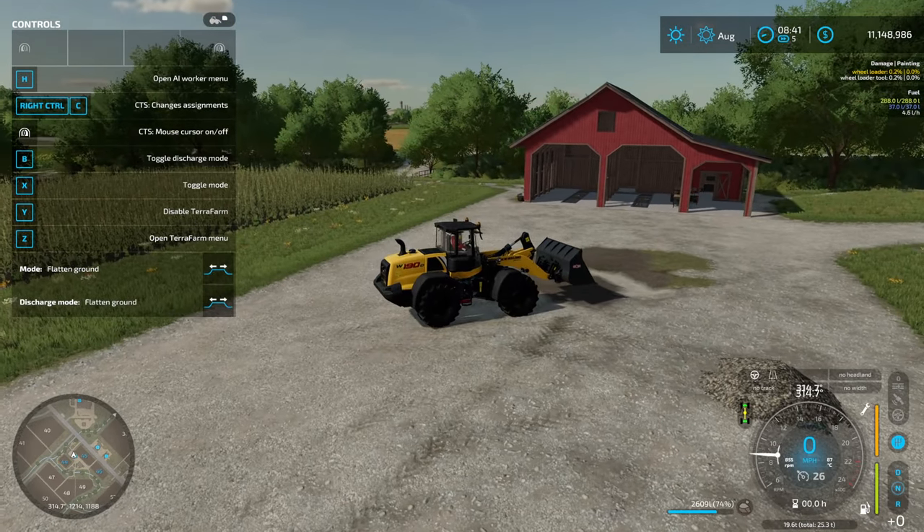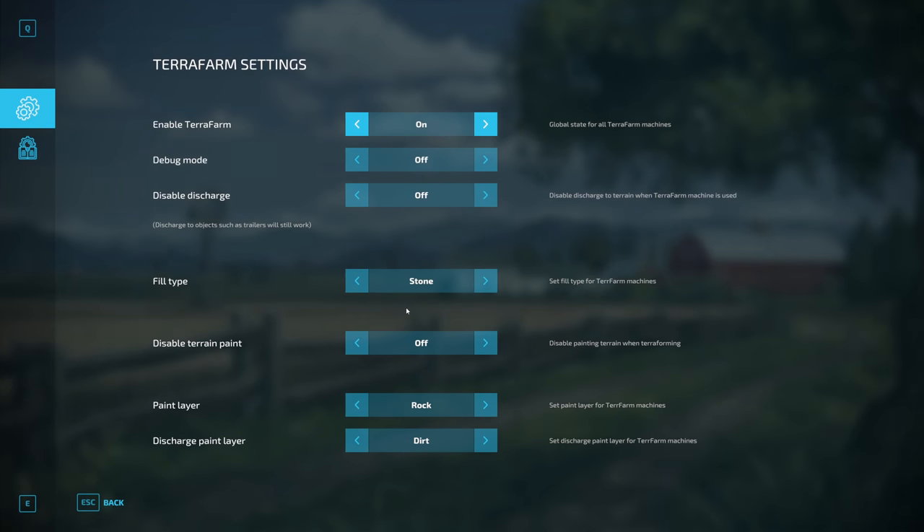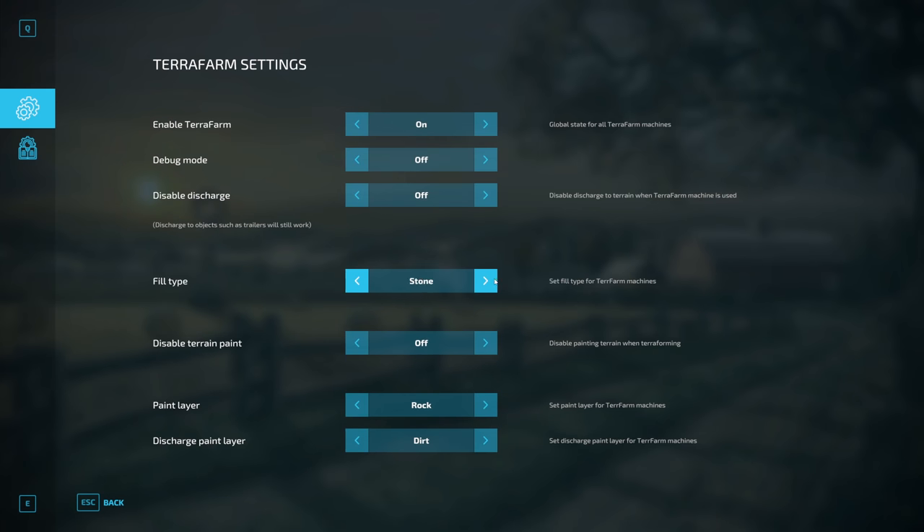Let's look at the menu by hitting the Z button on your keyboard — that brings up the Terraform settings. You have enable, debug mode (I have that off), and a fill type setting which is really interesting. When you're on normal mode, this determines what fills your bucket — it defaults to stone, which is what most of us will want, but you can change it to dirt as well. There's talk of possibly adding more options as map fruit types become available.